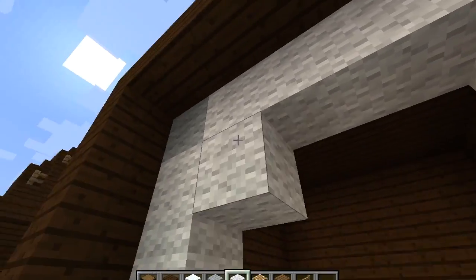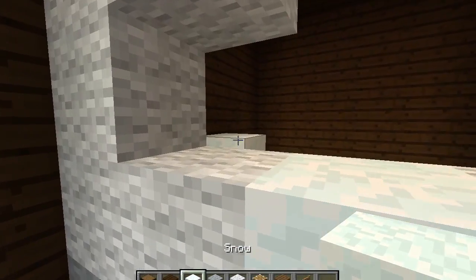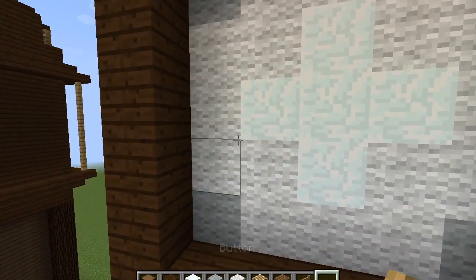Copy what I do — make a little plus sign in the middle, fill that with snow, and add some buttons on every side. Those buttons will be your clock hands.